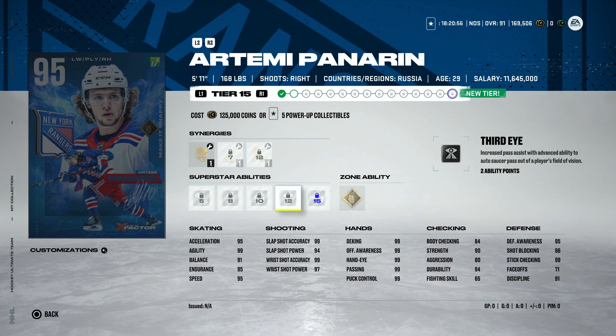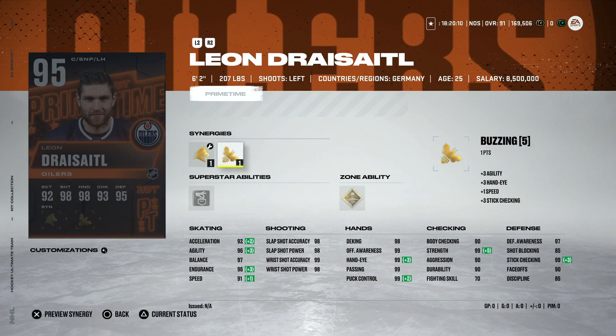His abilities aren't anything great though. Make It Snappy I just haven't seen the use for; Tape to Tape is okay; Third Eye is not something you'd want; Snipe I haven't noticed; One-T maybe, but on a forward it's very hard to get one-timers off regularly — it's much more usable on defensemen. Ankle Breaker is one of the most useless. So his abilities just aren't all that great, but nonetheless it's still a phenomenal card.